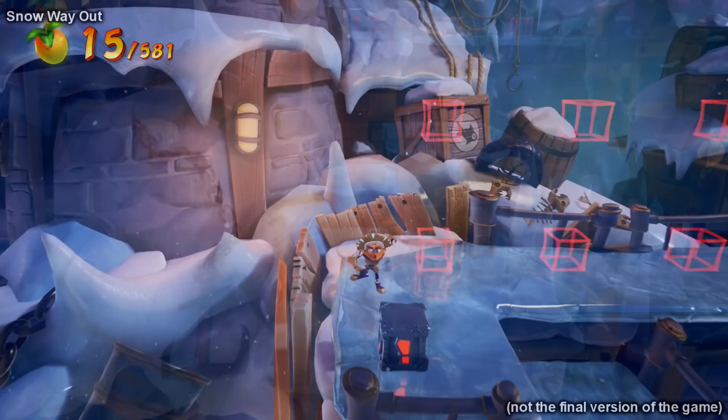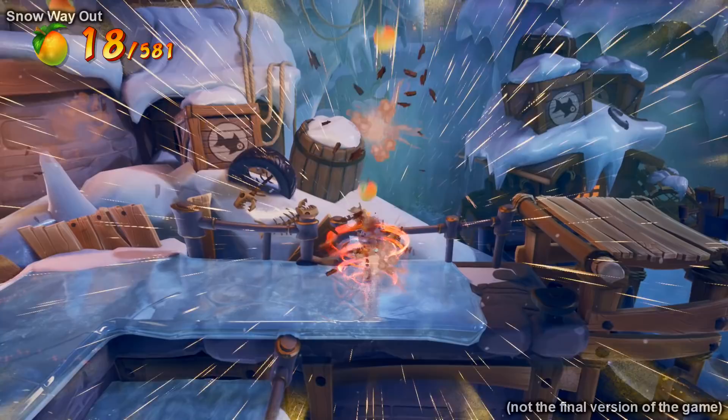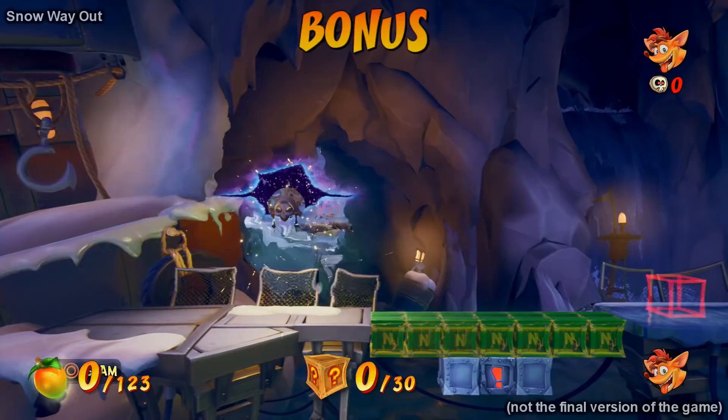Since Kapunawa slows down time, you'll be using that power to jump across falling platforms and activating time crates, which are an interesting addition to the game. What they do is they spawn other boxes but only for a split second. You have to slow down time and do whatever it is you need to do in the time you have. You won't have long though because you can only slow down time for a few seconds, and they definitely made use of this feature in the bonus areas.